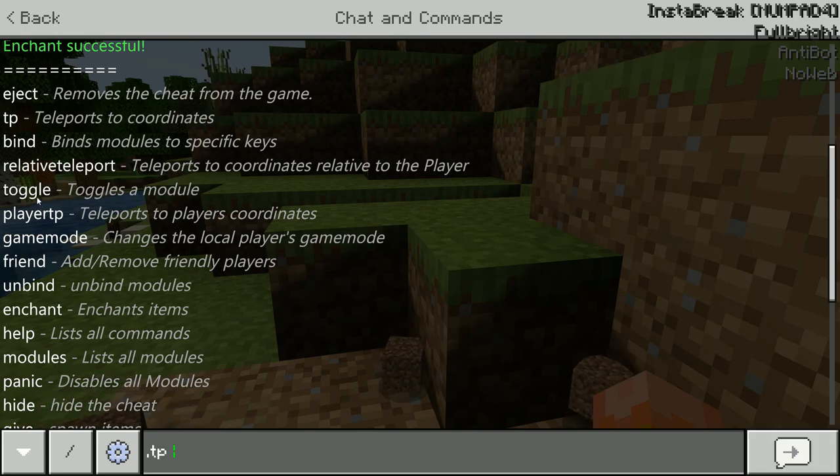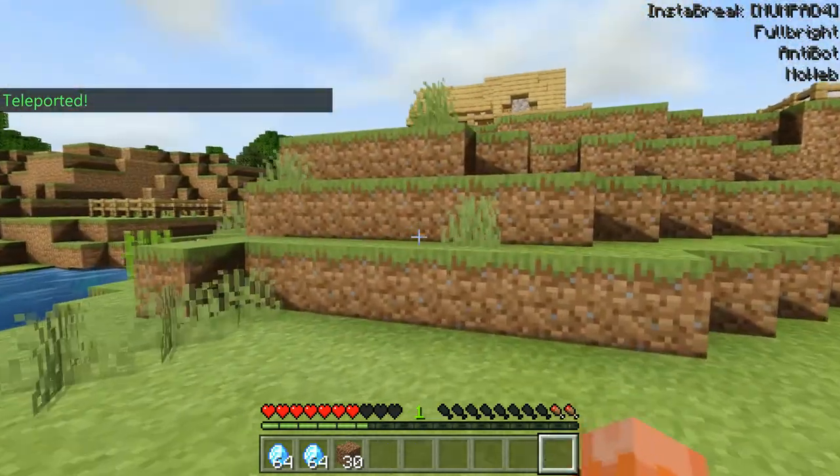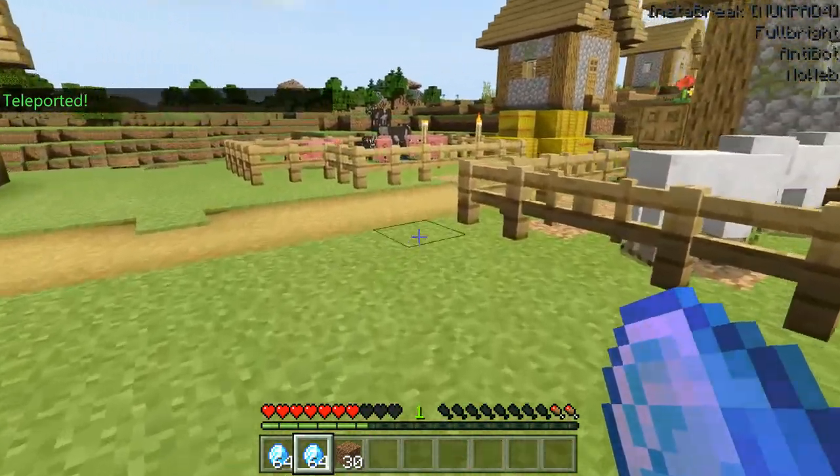Dot TP — you can teleport to any location, unless this also doesn't work on most servers. It spawns me right here again. I did not realize how close I was.